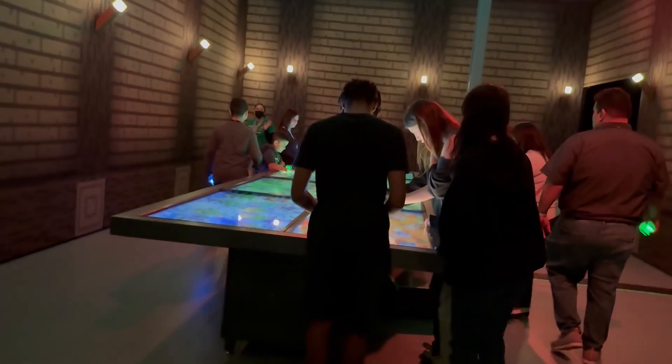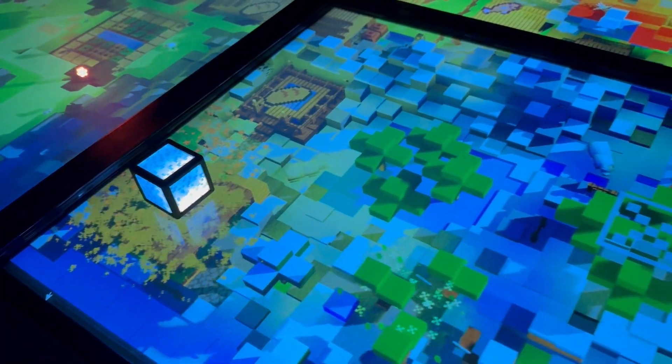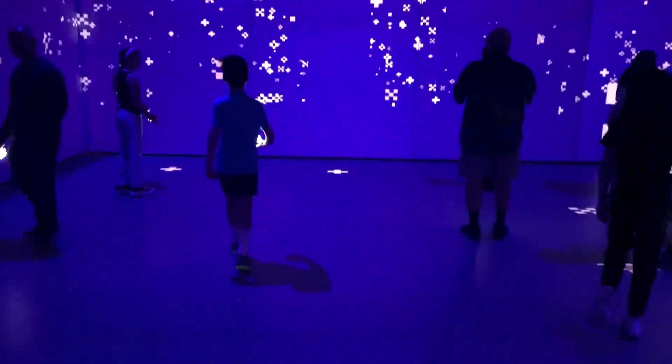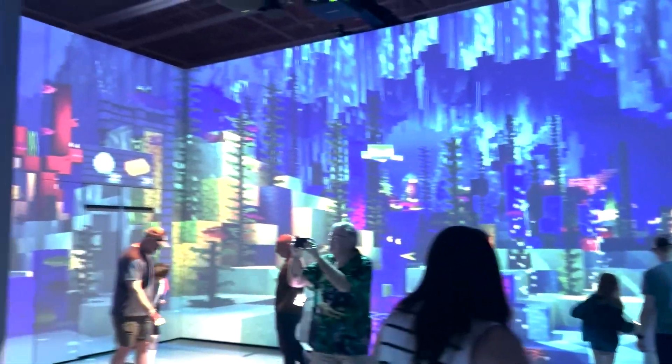Then they took us through this room where they built like an actual house. After that, they basically took us to the swamp biome, where you just stand there and do the exact same thing with your cubes. Then we went to the snow biome — you get snowballs. Next was the ocean biome where you open chests and get apples. Why are there apples in chests underwater? That makes no sense.